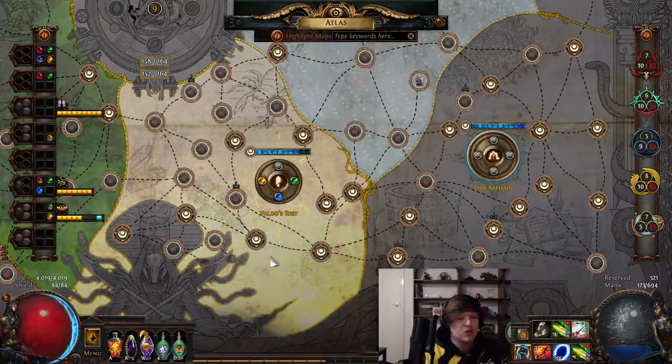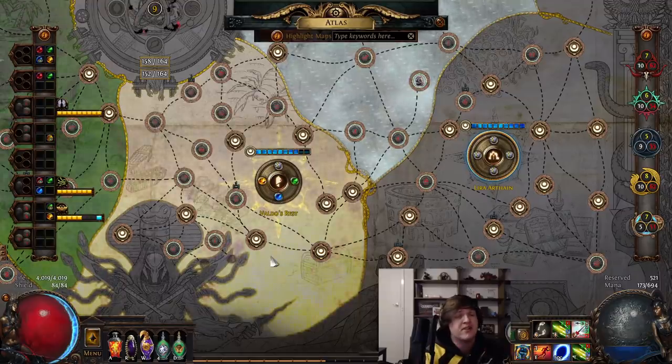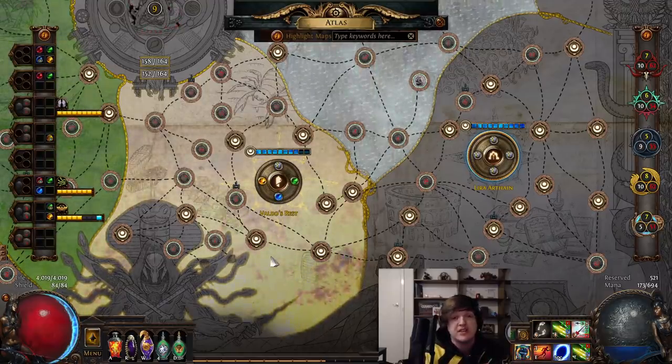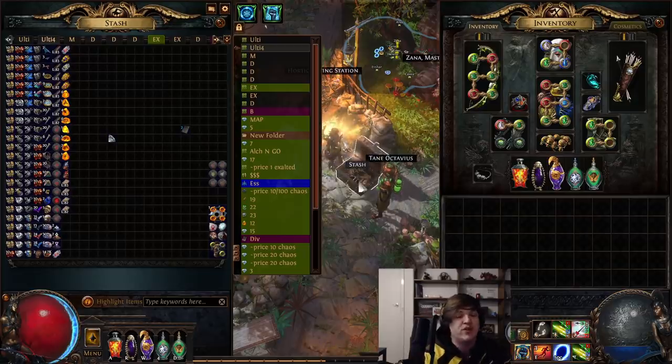This is also not factoring in any outside influences. For example, if you run Nemesis Currency or Delirium Orbs or something like that, that's going to vastly improve the quality and value of Ultimatums in your map. So closing thoughts: are Ultimatums worth it to run in your maps? For pretty much everybody, I would say absolutely yes — unless you've got some crazy Atlas strategy going on and your character is really, really fast. Pretty much it's going to be worth it to run every single Ultimatum and max out those waves. There's something to be said for potentially skipping Stone Circle and Survival once you hit that really high investment point, but outside of that, Ultimatums are incredibly worth it.